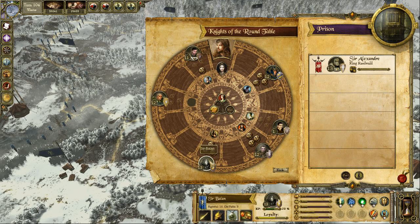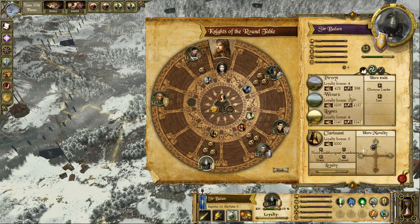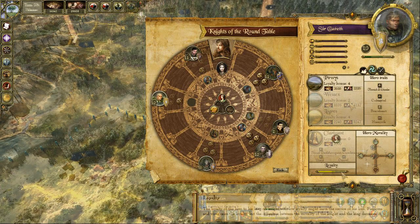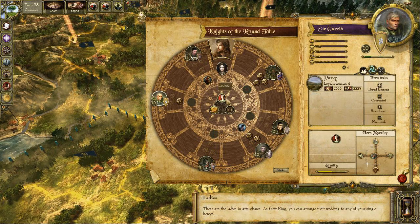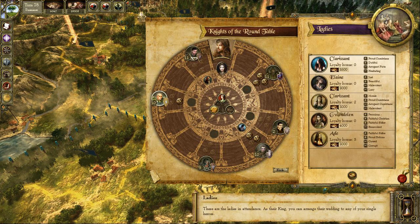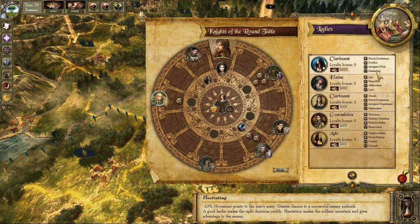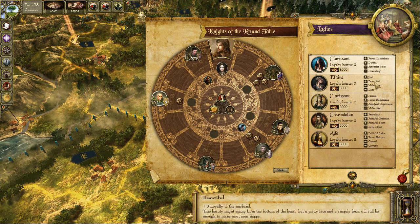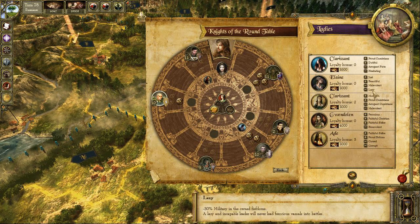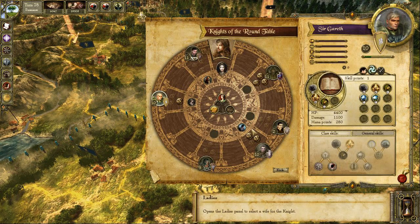If you give heroes provinces or a marriage, they can be satisfied for a while. Marriage is simple: there are many damsels at court, princesses and noble ladies often come to Camelot, and you can choose a suitable bride for one of your heroes. These ladies bring money or gifts into the marriage, and they also have traits that influence life in the fiefdoms. Choosing the perfect bride is an important tactical and economical decision.